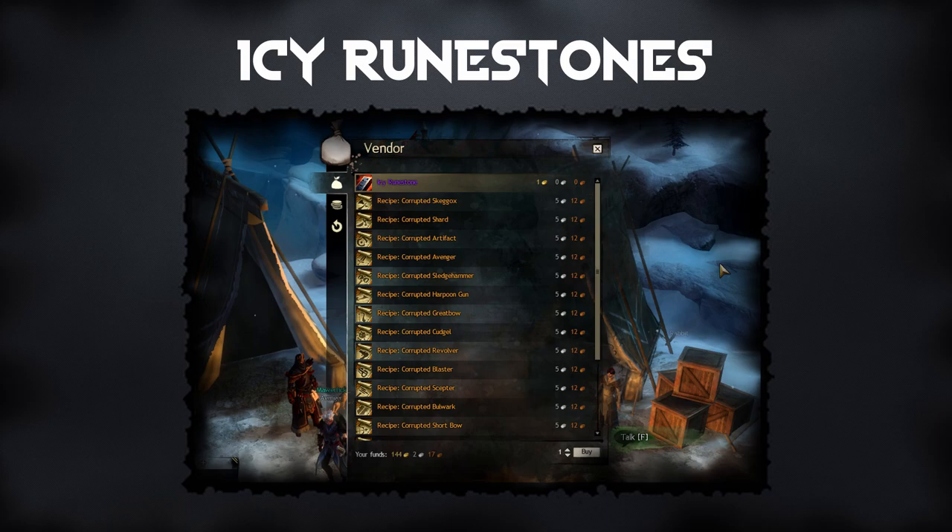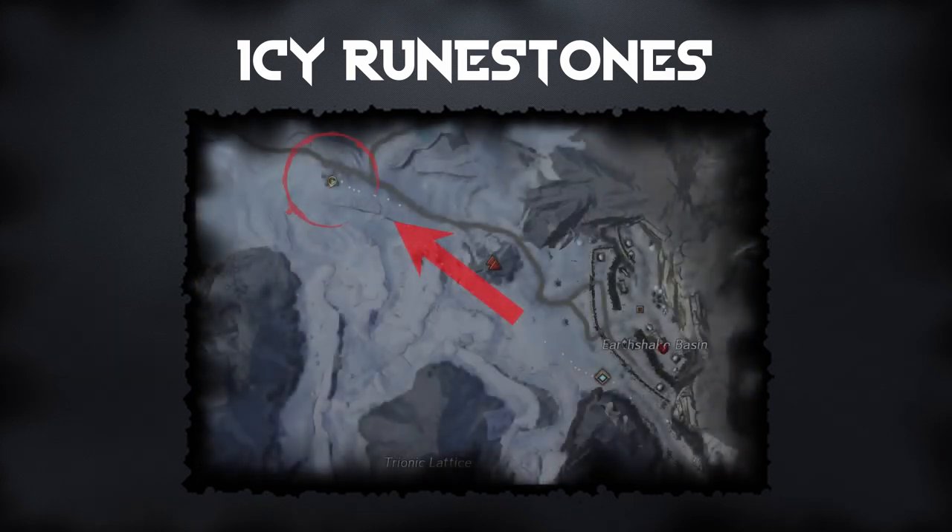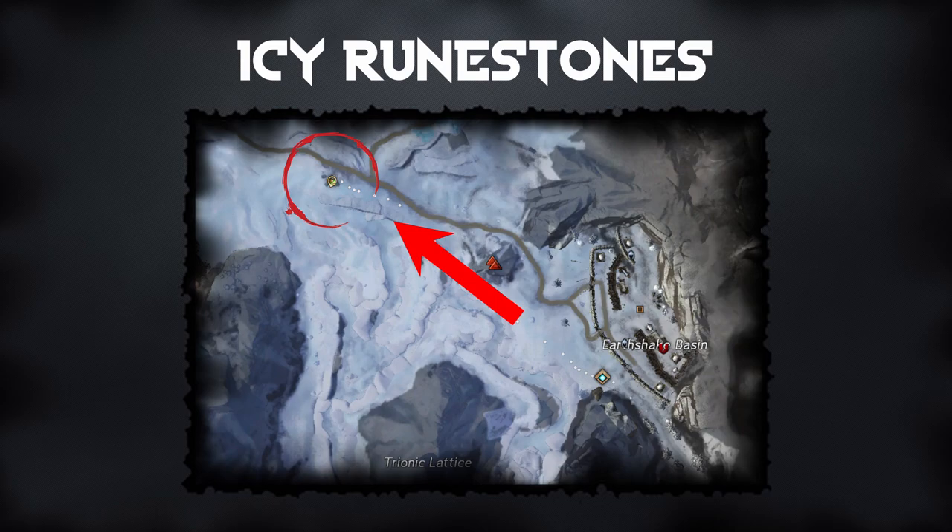The Icy Runestones are a part of the legendary that you unfortunately have to spend gold on. They cost 1 gold each, and you need 100 of them, so it adds up to a total of 100 gold. You buy them from Rogen the Penitent, who is northwest of the Earthshake Waypoint in Frost Gorge Sound. If the Jormag event is running, then Rogen may not be there, and you will have to wait for the event to end before he returns.